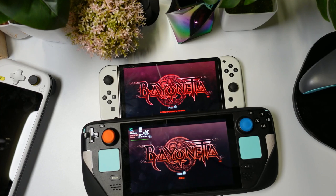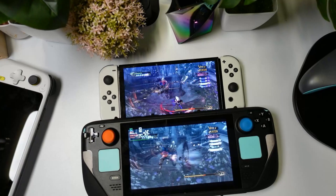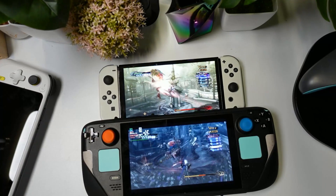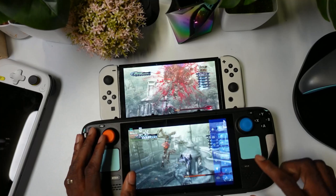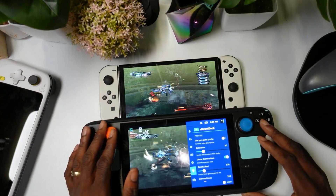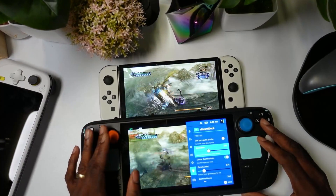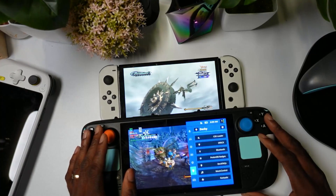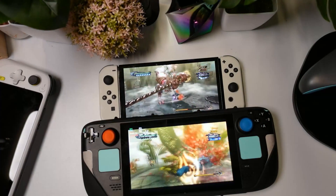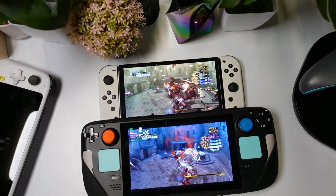Let's take a look at the Bayonetta series on the Nintendo Switch and on the Steam Deck. As you can see, this is what it looks like without the plugin. Let's change the settings and see if we can notice the difference when it comes to getting close to the Nintendo Switch screen. All right, here we have it at 165 — and you're seeing the colors are pretty close to what you're seeing on the Switch.